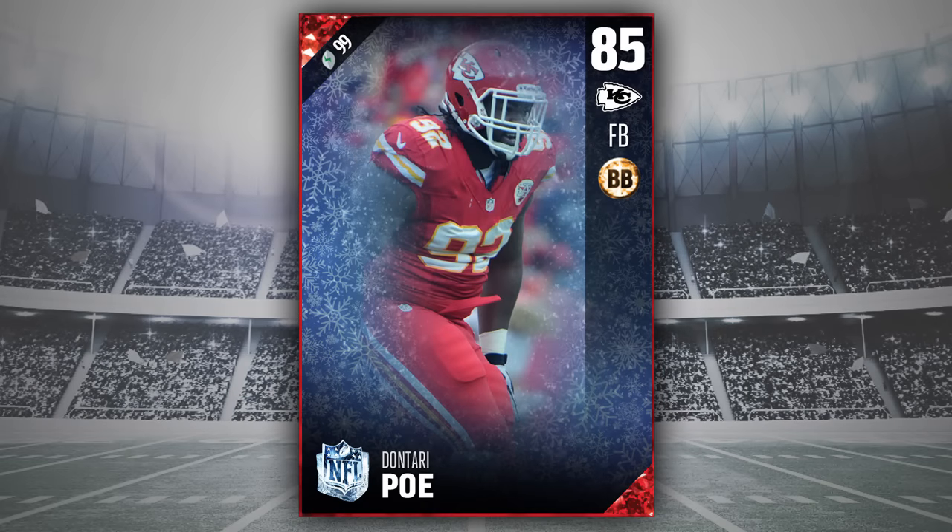Next, we have Dontari Poe as a fullback. We've seen this one in the past and it's one of the fun ones people used. He just looks like a monster in the backfield — he's huge, around 6'7" and 300 pounds, just an absolute tank and really difficult to take down. He had big trucking and a lot of strength in past versions of this card. I think for running the ball, strength could very well matter, and combined with his trucking, Poe would be a really fun card to use in fourth-and-goal or short yardage situations.